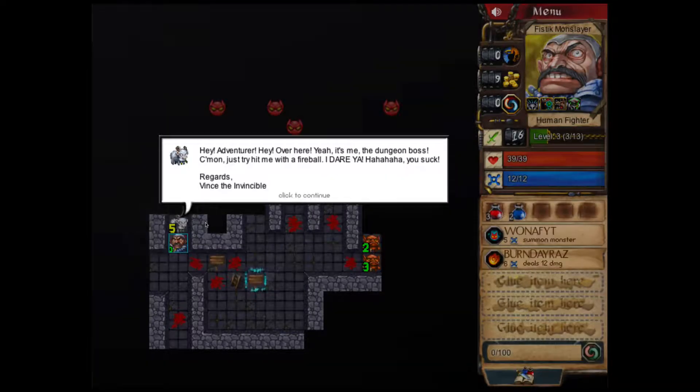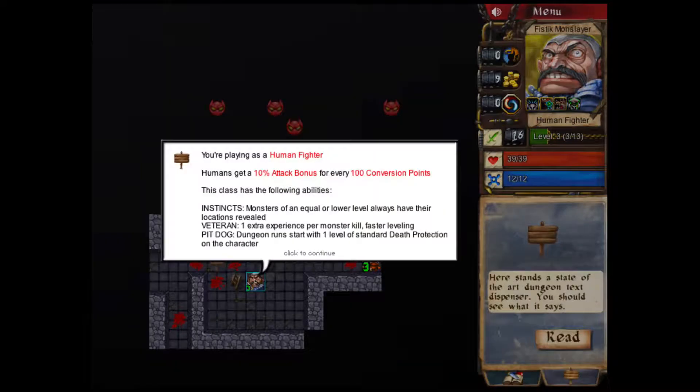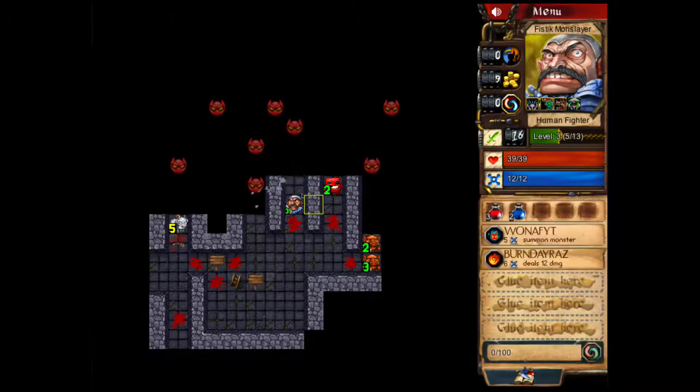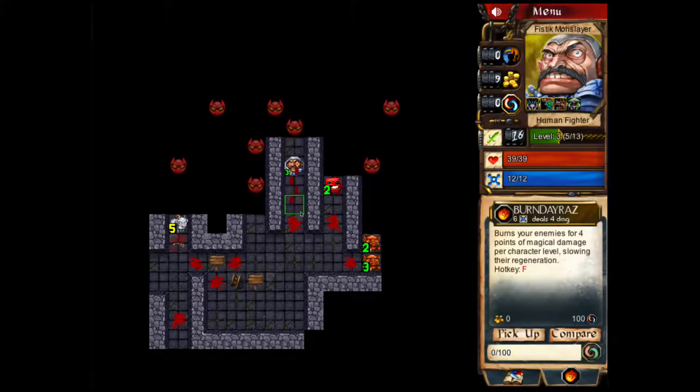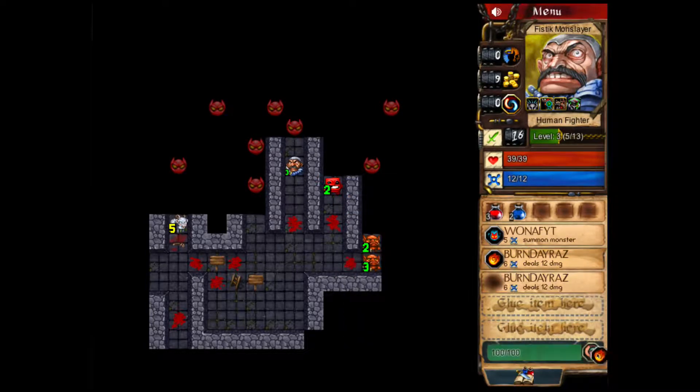What's this? Bone Avenger. Hey, hey, over here — it's me, Dungeon Boss. Come on, just hit me with the fireball, I dare you. Ha ha ha, you suck. Hey guards — Vince the Invincible! Alright, so we know where he is. We need a lot of conversion points. Let's convert this — bam! We got a 10% bonus. Let's just hotkey that.